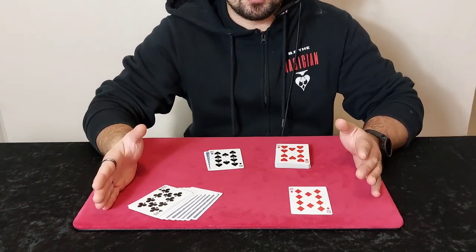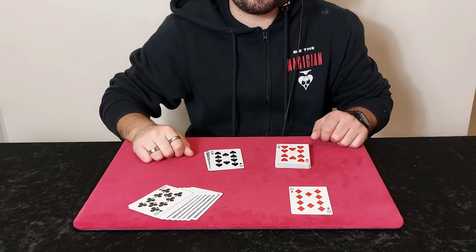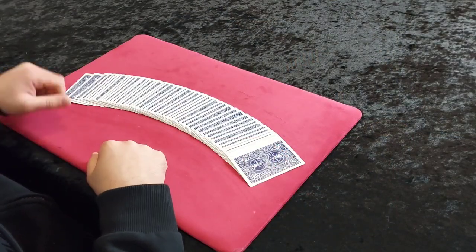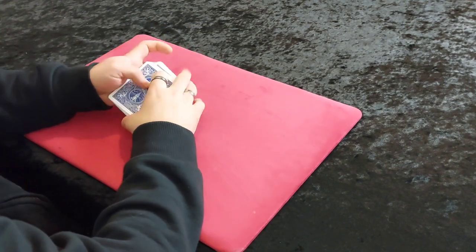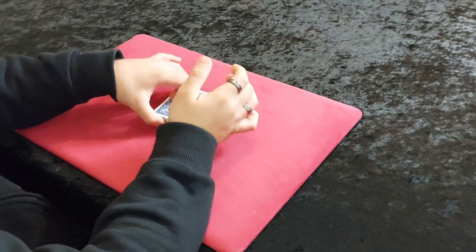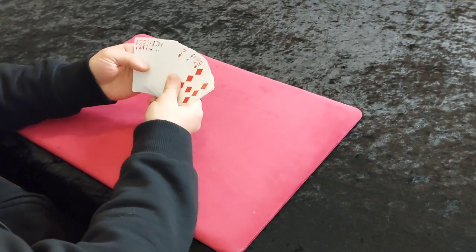This is super easy to do. There is no sleight of hand whatsoever. All you have to do is be able to spread the cards and take a card out — that is all. So let me show you exactly how to do it. This is the tutorial. It uses a pack of playing cards, and before we start, you give the cards to the spectator to shuffle as much as they possibly like. When they finish shuffling, you're going to tell them you're going to take out a prediction card. What you're going to do is spread from the back, not from the face.